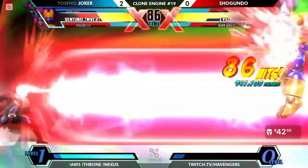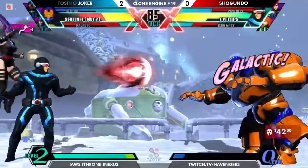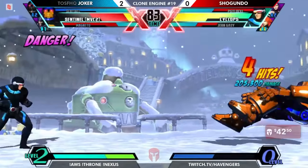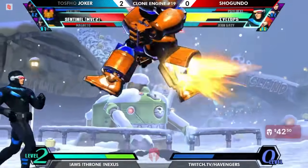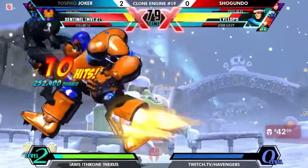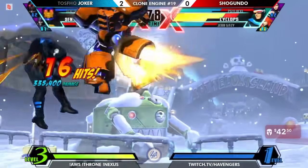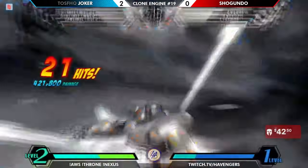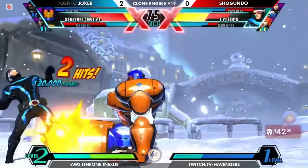He decides not to continue it because he didn't have enough meter — it's kind of awkward to confirm from there anyway. Whiffs the crouching medium there and Joker is just going to be able to go to town, slowly but surely. Look at all that APM required to do 400k damage.